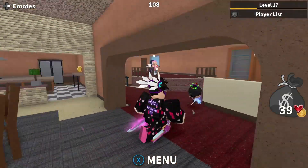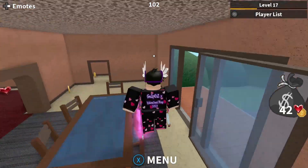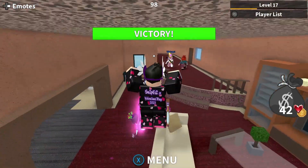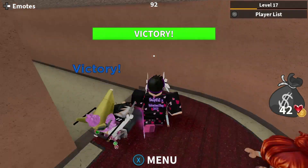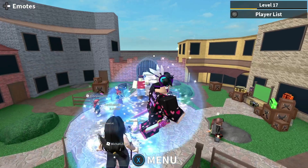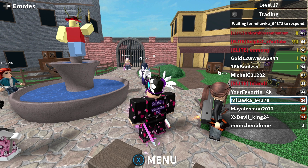Hey guys, Snapzadex here, welcome back to another video. Today we're going to be having a look at some godly designs for the new Easter 2023 update, which should be coming out next month. A lot of people have been wondering what godly designs we can get next, because obviously last year we had the egg blade, which was quite a decent design. The value is very, very low on it due to it being duplicated.